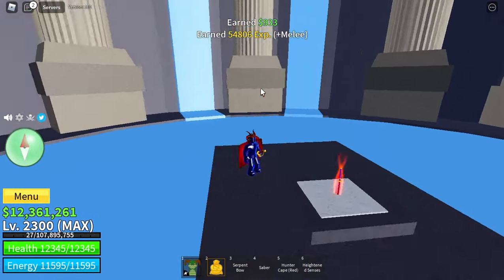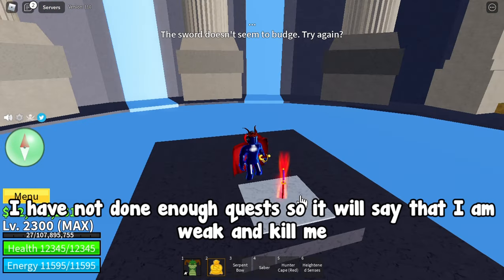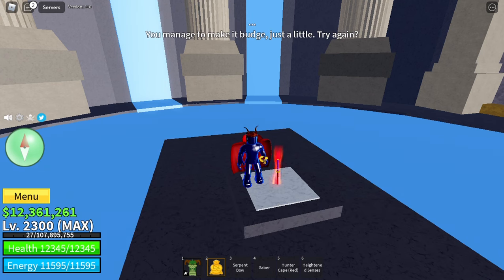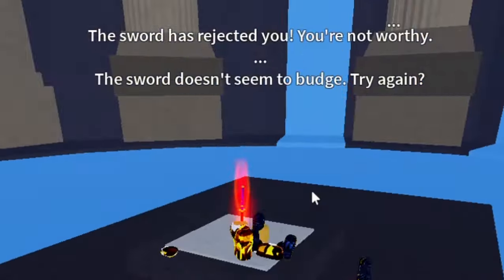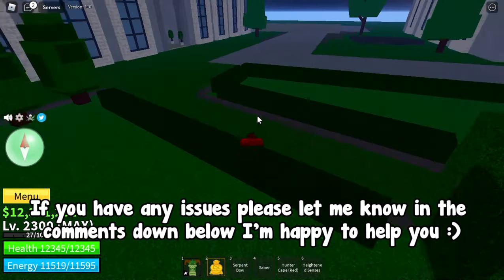And here's the Yama. Click on it to pull it a few times. I have not done enough quests, so it will say that I'm weak and kill me.